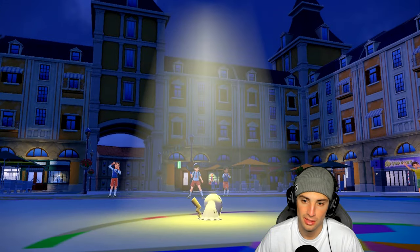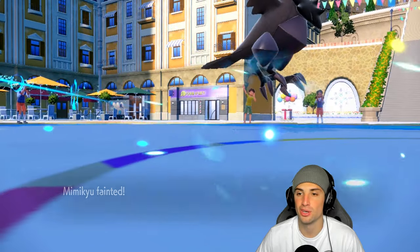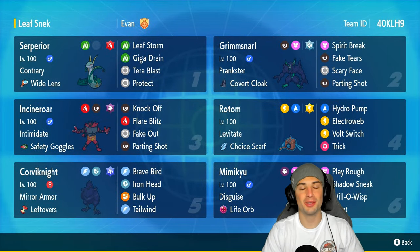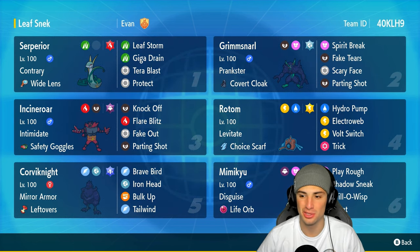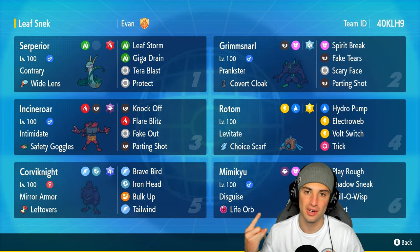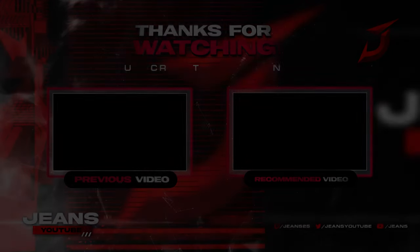Shadow Sneak was the right play — they might have outsped Mimikyu with Flower Trick and KO'd it. Bye Mimikyu, thanks for all the work! Corvinite finishes off the match with a plus one Brave Bird. Two and one for today's video — gotta love a winning record! That's it for today. If you enjoyed, smash that like button, click subscribe, and I'll catch you on the next one. Peace out everybody!